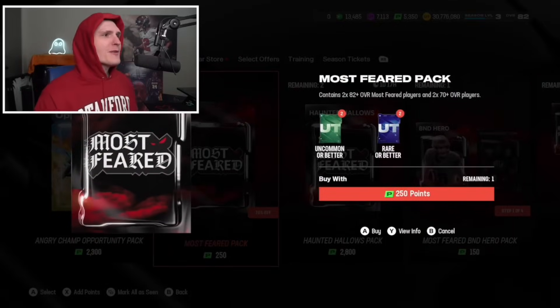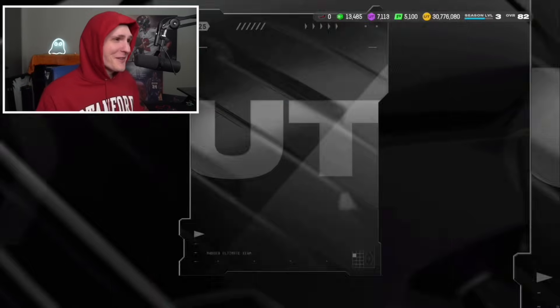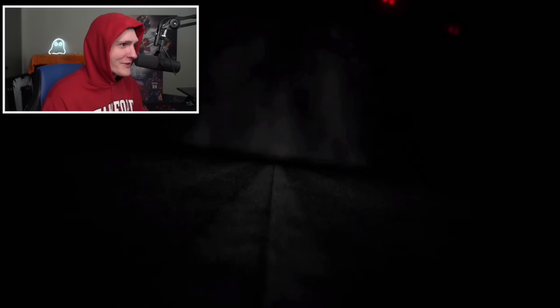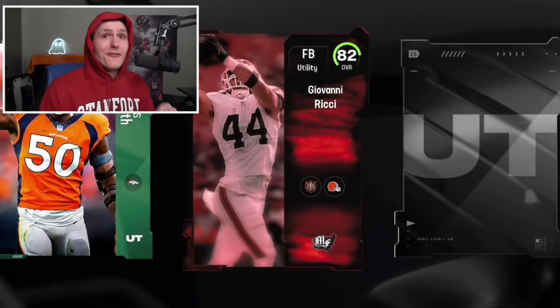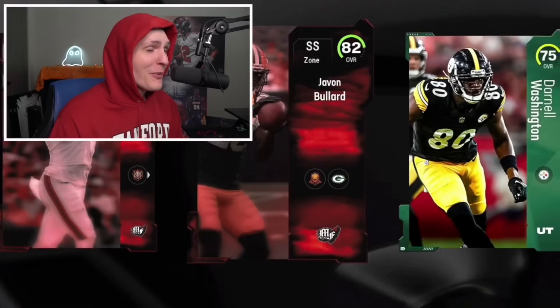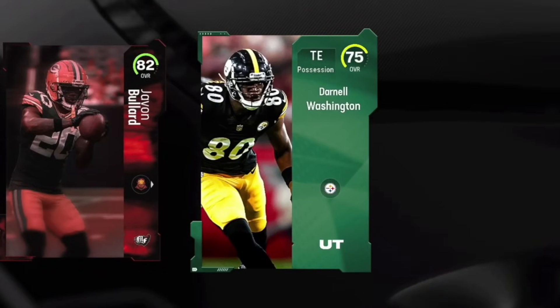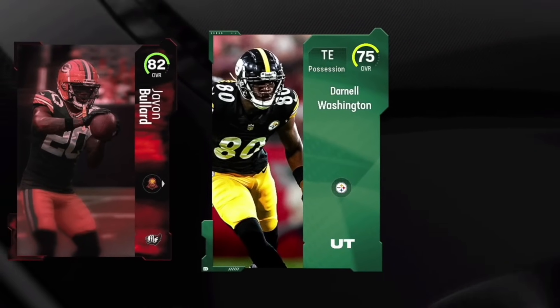Next up is the Most Feared pack - 282 pluses and 272 pluses. I'm very excited to see what we can pull today. If I pull a limited today I'm going to give away an extra gift card, so be sure to watch the whole video. We're getting Javon Bullard and Darnell Washington though - not exactly great. Although if that was George Washington, that would be a Most Feared card. Hit the like button if you love freedom, baby.